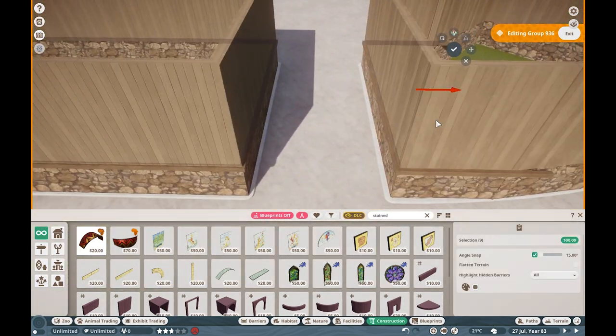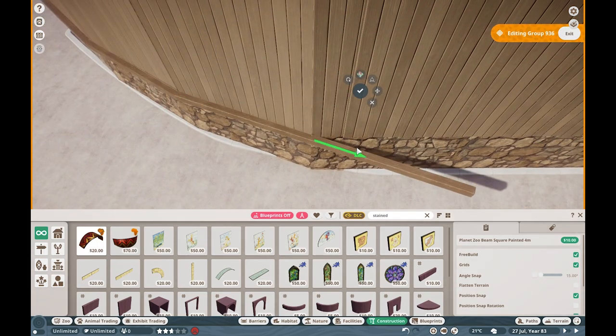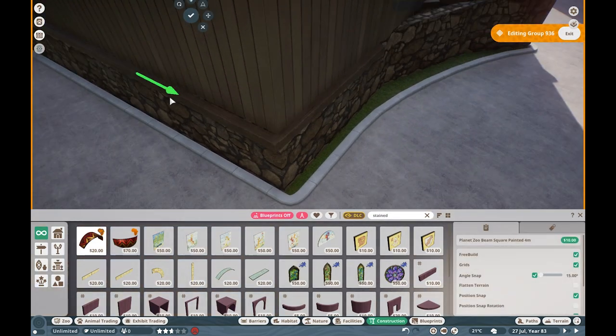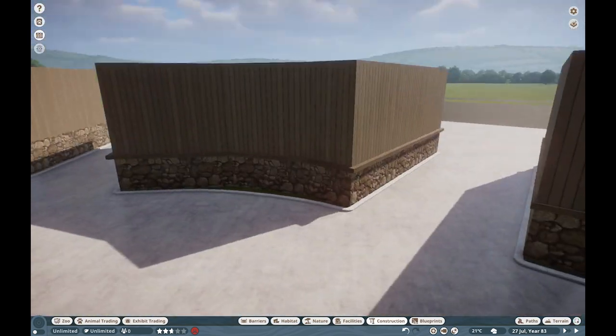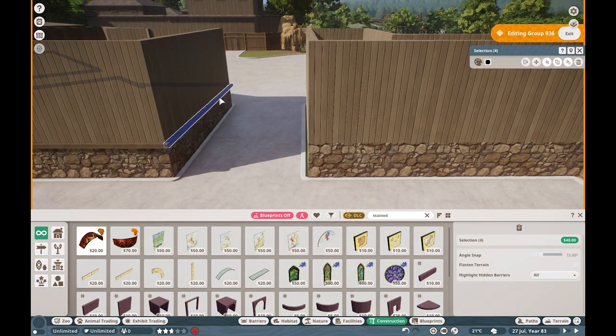But welcome back everyone. As you guys can tell, we're starting to work on our little bit of an entrance slash ticket booth. This is very much going to serve as the entrance to our zoo - I finally am making an entrance. You can see us doing our typical jazz over here, essentially using the same pieces we've been using throughout the entire zoo.